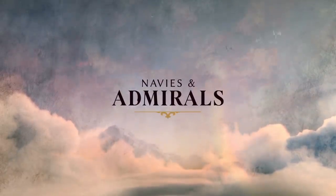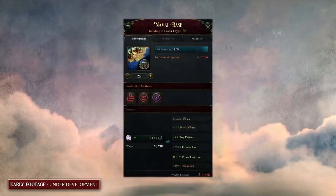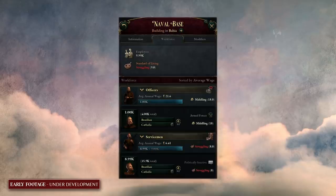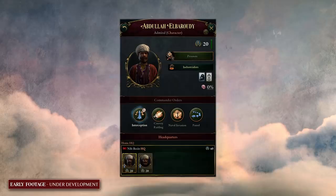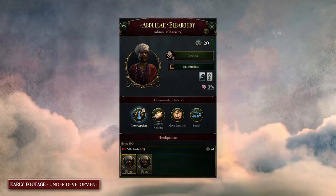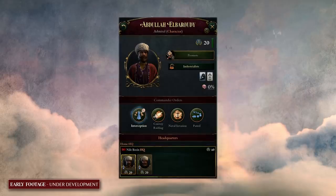Now, how is one to rule the waves if one does not have a grand navy? Our next topic is navies and admirals. The Victorian era saw the emergence of truly global trade, and navies became really important. The sea served its own distinct purpose — your navy can't win a war all on its own, but it can help and supplement the land warfare efforts. The way you interact with the naval system in Victoria 3 is via your admirals, who function in much the same way as generals.